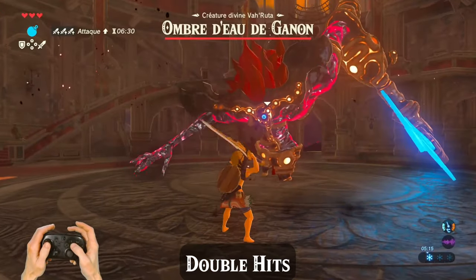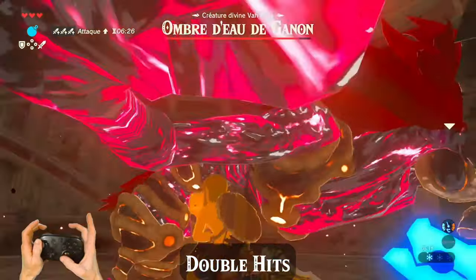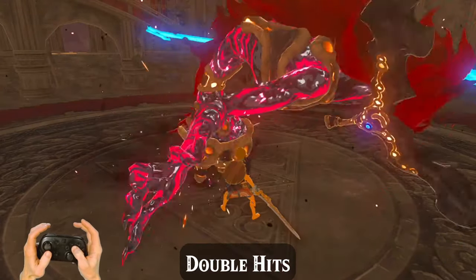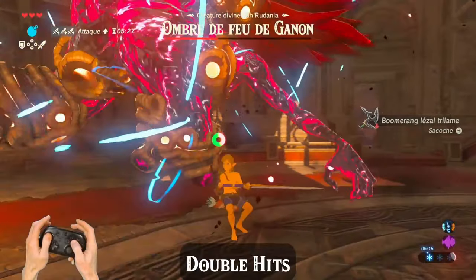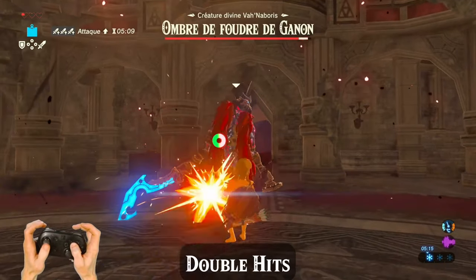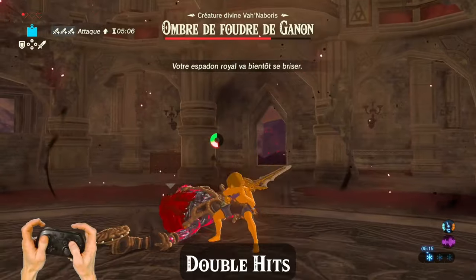When you make it to the fights, you'll have some claymores which can be used for spin attacks. To get more hits faster, try turning your back towards an enemy, pulling out your weapon by pressing Y, and then starting a spin attack by pressing and holding Y. If you move your control stick back towards the enemy and keep Link's back facing towards the enemy, you should start getting 2 hits per swing instead of just 1. This is extremely useful during the fights.